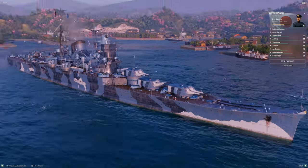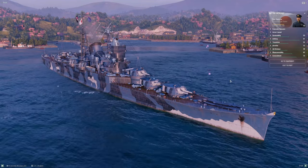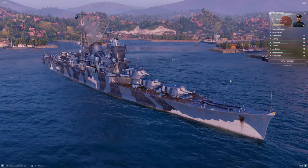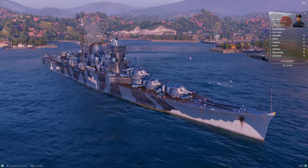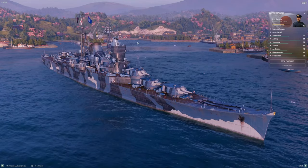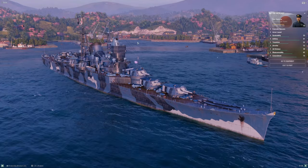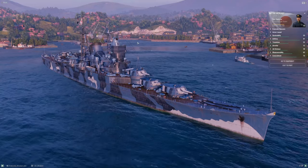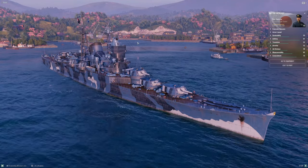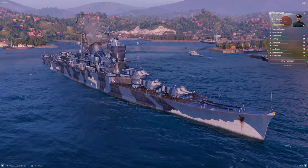It all comes down to the fact that historically, Mogami was laid down, constructed, and launched as a light cruiser. Originally this ship was equipped with five triple-barreled 155mm guns — that's the ship you get when you buy a stock Mogami in World of Warships. One of the things you can do is upgrade the gun module from 155 to 203 millimeters, but Mogami doesn't get certain things she should because you're literally changing the ship from a light cruiser to a heavy cruiser.